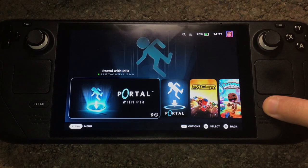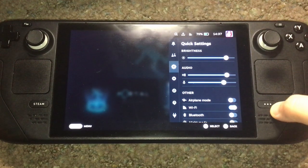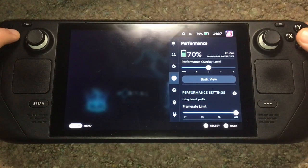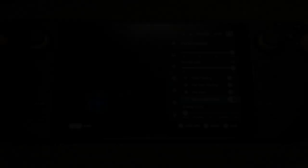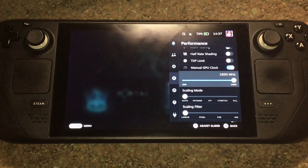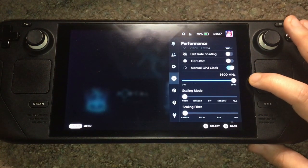Another thing I forgot to mention: you'll have to go to the quick settings by pressing this button, then go down to Performance. From here, enable manual GPU clock and make sure it's set to 1600 MHz. Make sure you do that.